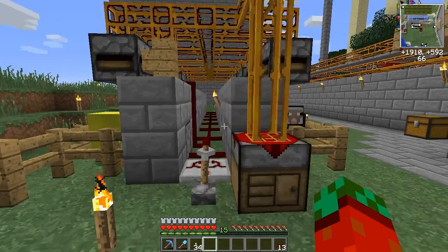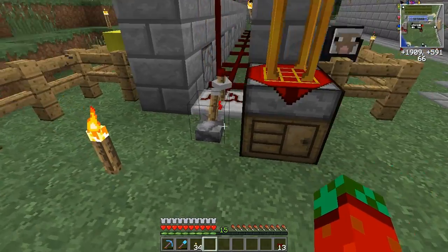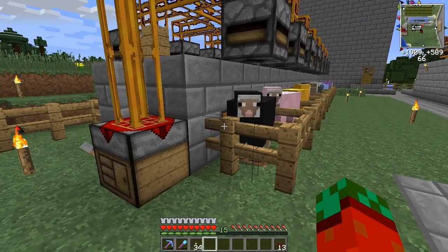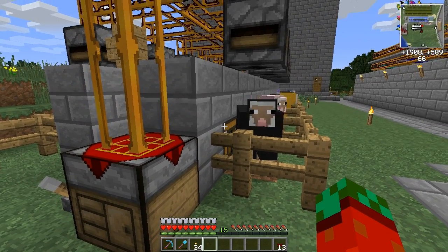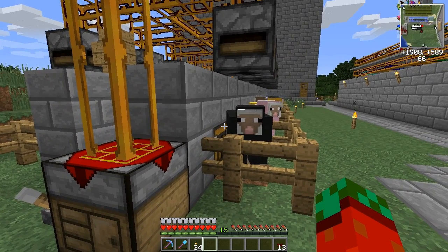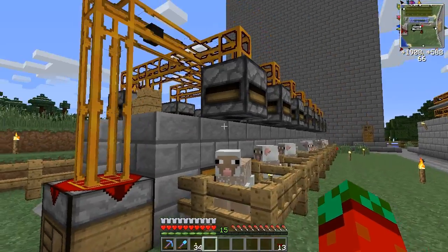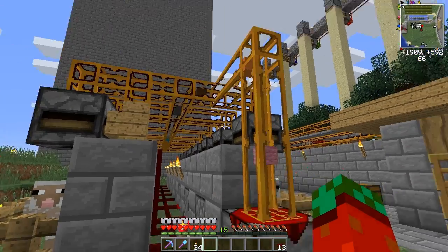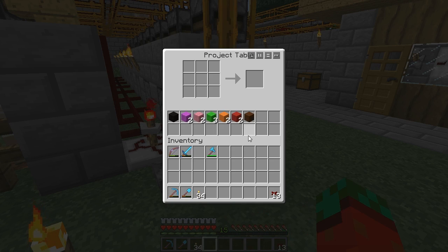Just make 16 pairs of shears and put one shear in each deployer. With shears in all the deployers, the machine is ready to go. Just flick the lever and the machine will turn on — the shears in those deployers will fire and shear the sheep, and the transposers will grab the colored wool and put it into the project table inventory.